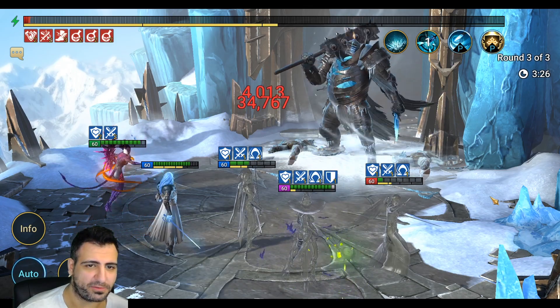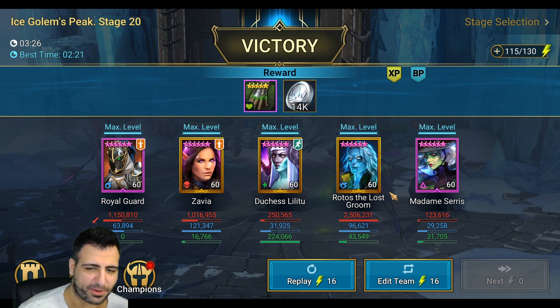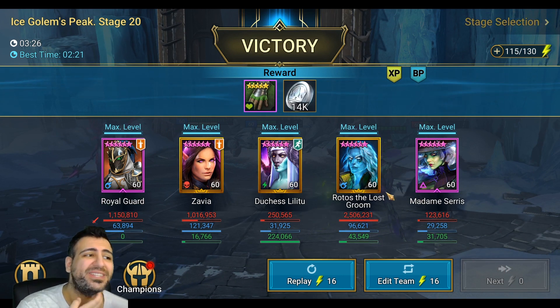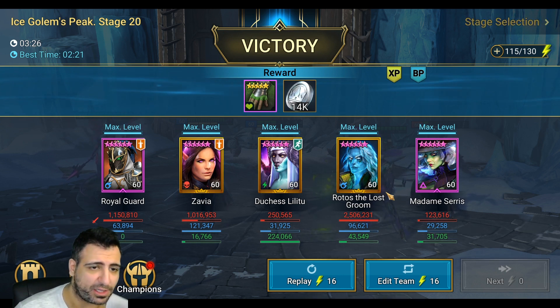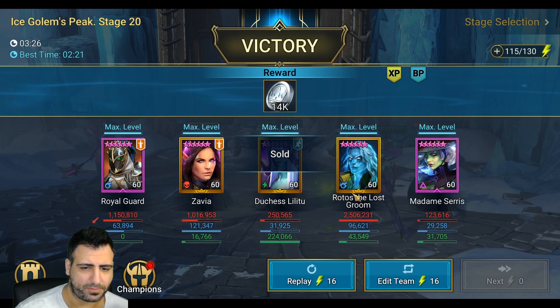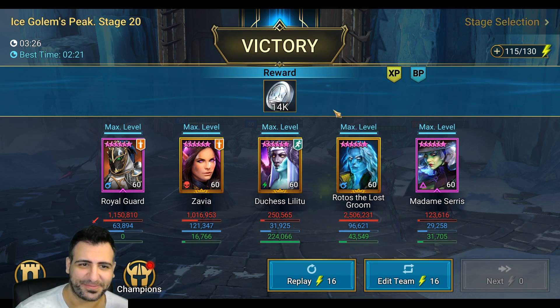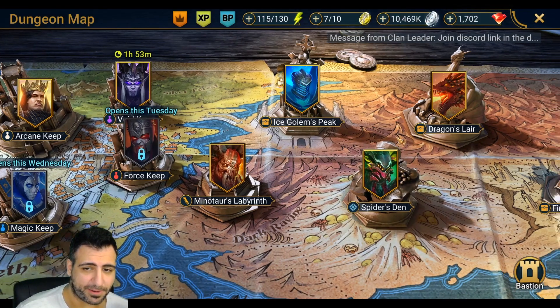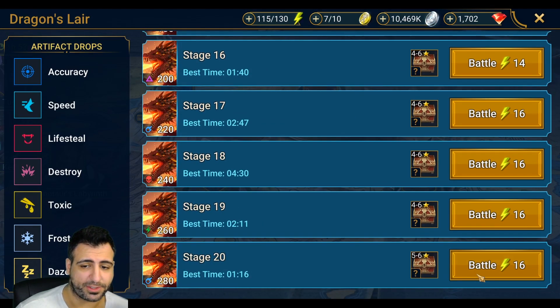A lot of people are calling for him to be nerfed, but I don't want him nerfed — just release a counter to him. There is a counter, but not a lot of people have Brackus. You can use Duchess and Arbiter to whittle down his damage and eventually kill him with a big hit. He did 2.5 million damage — comparing Royal Guard at 1.1 million, he's amazing. Now we're going to Dragon's Lair.